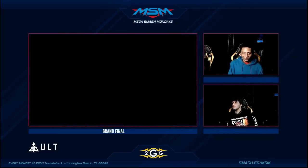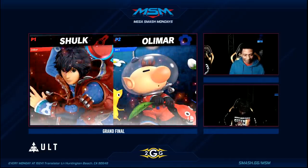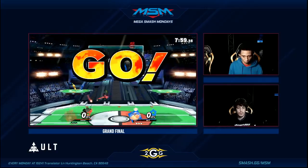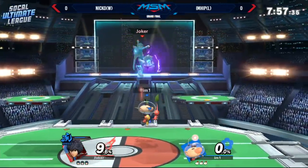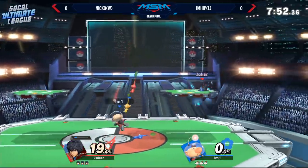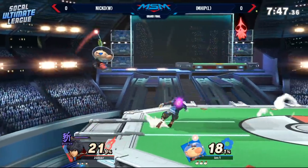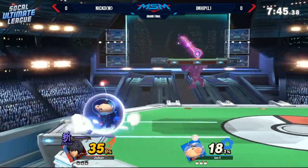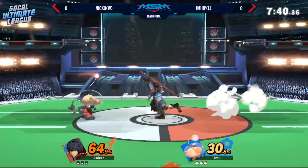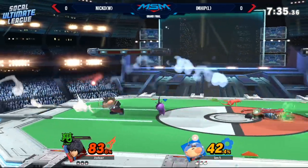I wonder which Monado art is going to be the most useful in this matchup. I feel like Speed is going to be incredibly good. Honestly, I want to say all of them are good. All of them have to be good. You can change between them so easily in this game by simply pressing the B button and cycling the direction. So each direction is its own Monado art. He was in Buster and he took a lot of damage for doing so.